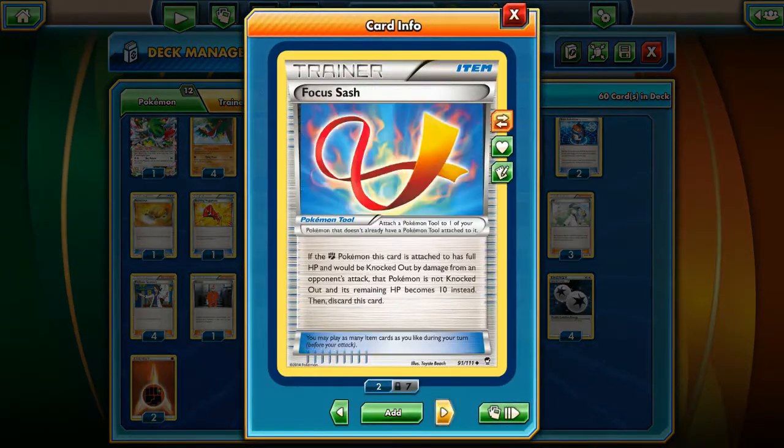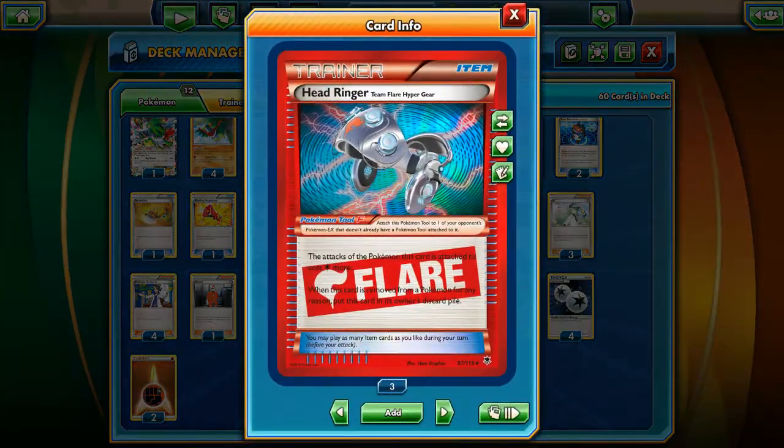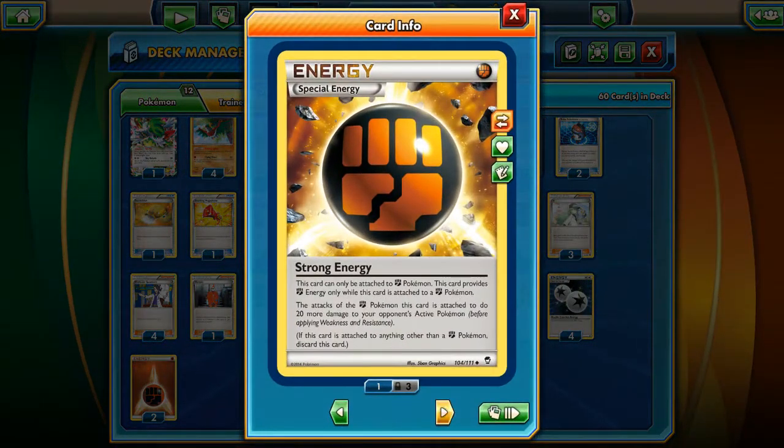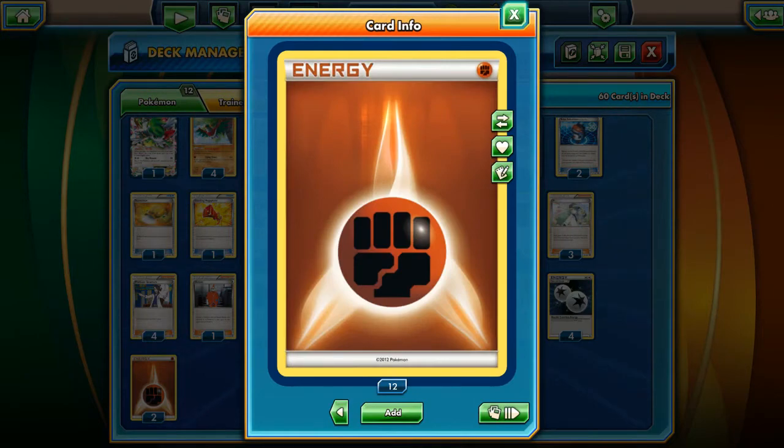Three Fighting Stadiums, two Focus Sash in combination with Hawlucha or even Donfin — pretty strong in this deck. Two Muscle Bands, four Head Ringers to increase the opponent's EX Pokémon energy cost by one more. Of course, four Strong Energies, four Double Colorless Energies, and two Fighting Energies.